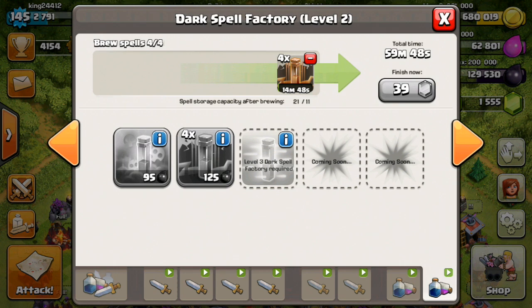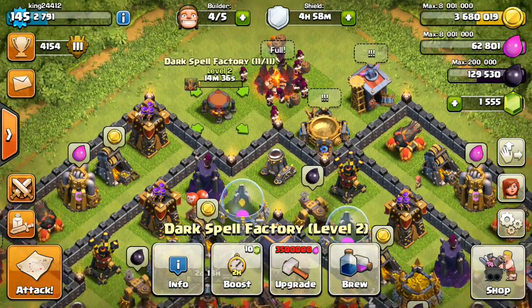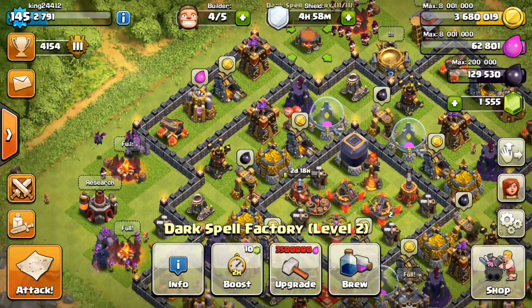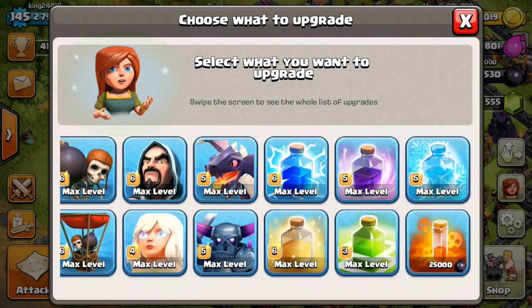We are actually going to upgrade the dark spell factory to level 2 today. And guys, I want you to know that even a level 1 earthquake spell — four of them — will take out max level walls. How insane is that? Four level 1 earthquake spells will take out a max level wall. That's super helpful knowledge to have, and I'll do a video on it later this week showing that.